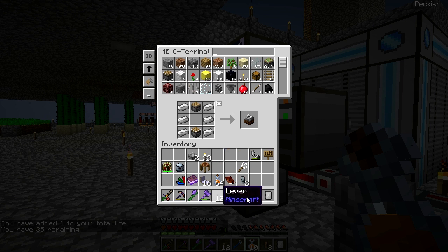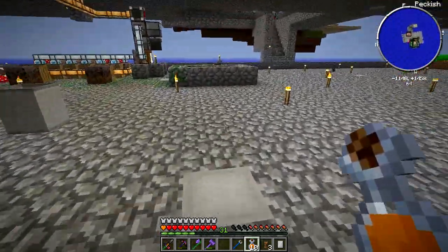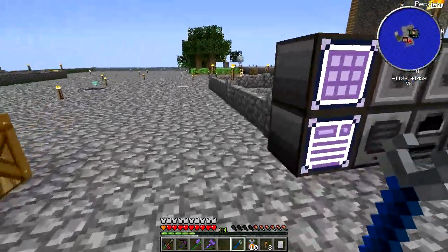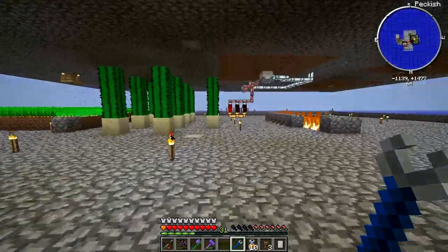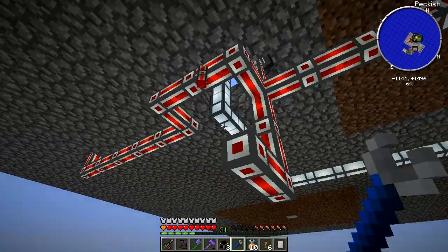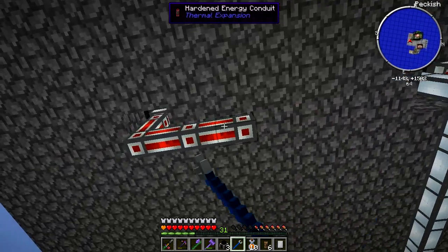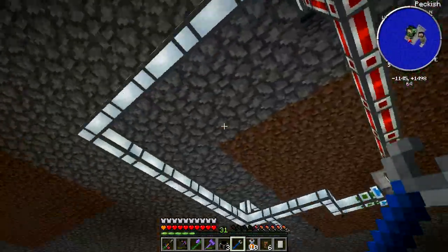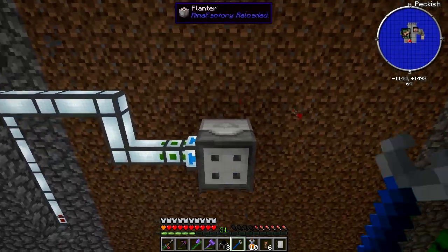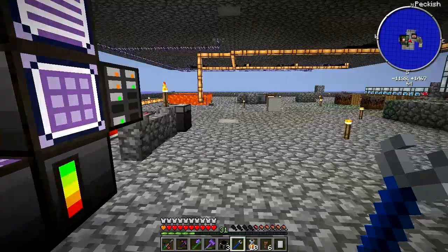Do we have any soybeans? I'm gonna go look. We should consolidate these chests into the AE system as well. Oh yeah — seeds. There are soybean seeds, which you can get from soybeans — two soybeans equals two soybeans, so that's helpful. But I don't see us having soybeans anymore, so we're gonna have to figure it out. It doesn't tell me in the quest book how to get soybeans and I'm not seeing any soybeans anywhere either. We'll have to track them down.